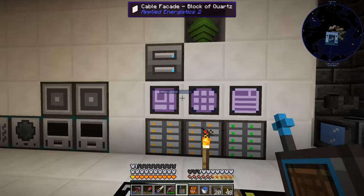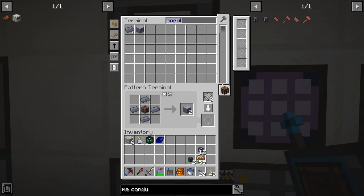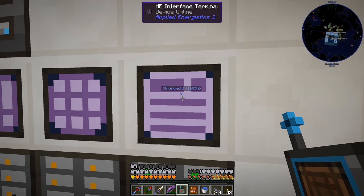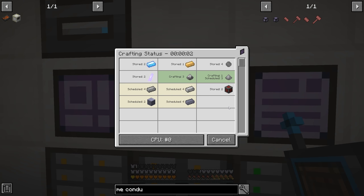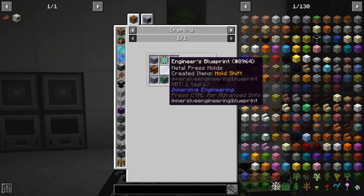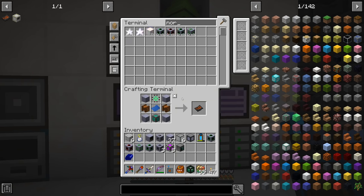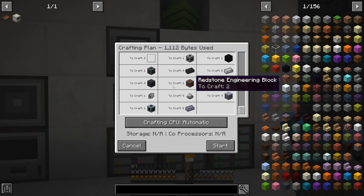So now if I want the system to make machine casings, we switch the pattern, come in here, and press the button. Do we have the redstone engineering block on auto-craft? We do — perfect. So we throw this recipe in here and tell it to make three more machine casings. It looks like we have everything ready to go, and hopefully this auto-craft just works. I went ahead and crafted all the parts we need for the advanced carpenter — we can now auto-craft machine casings and pretty much all the different components.